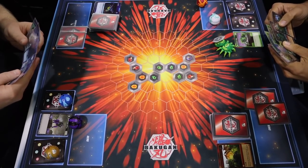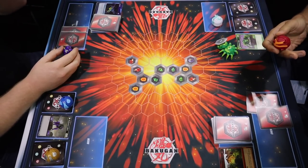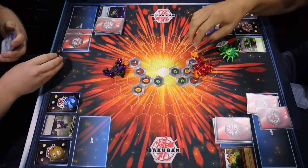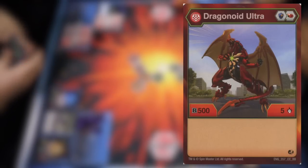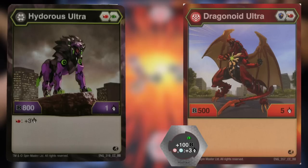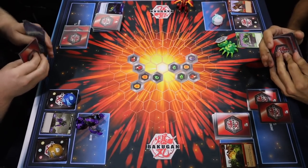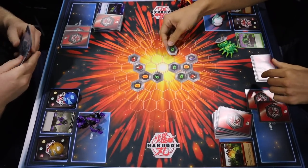Now we're on turn two. Both players drew another card and placed a card for energy. What's neat about this game is that all cards are basically quick play, so you can play any card at essentially any time. Both players have picked their Bakugan and now they're both going to open. We see the Dragonoid Ultra on the right and the same Hyderus Ultra on the left opening up. On the left we have 800 B power and on the right 600 B power, so currently the Hyderus Ultra on the left is winning. Now these players have two energy to work with, so they can possibly play cards to raise their B power or lower the opposing Bakugan's B power.